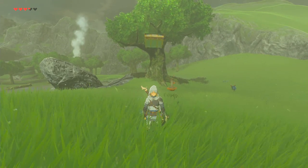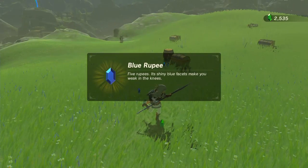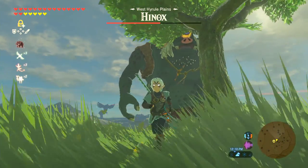Tip number seven: amiibo are your amigos. Once the option becomes available, you can always dive headlong into amiibo farming to acquire lots of rupees, food, resources, and perhaps even new gear. It's not exactly playing fair, but you'll need all the help you can get to make it through Master Mode.